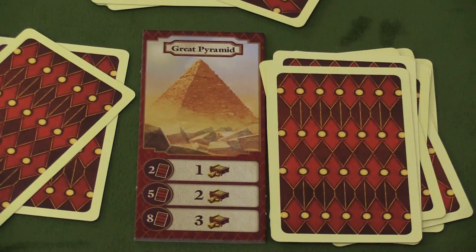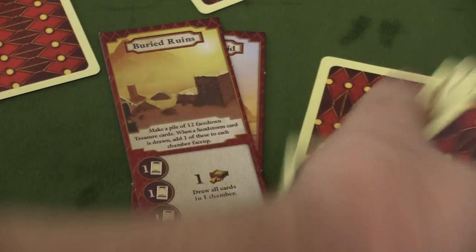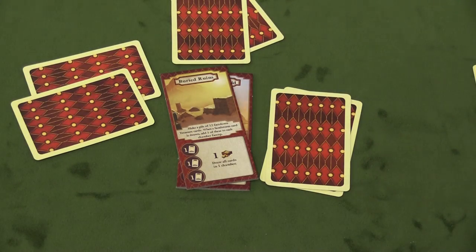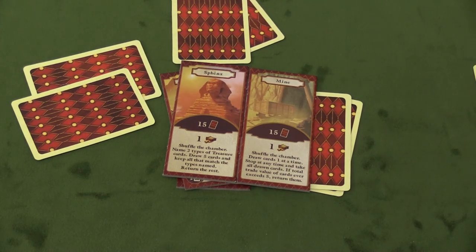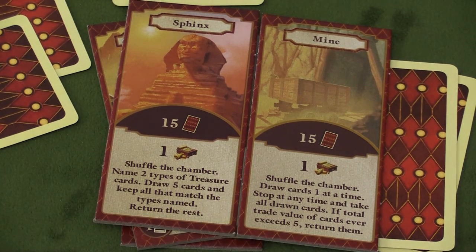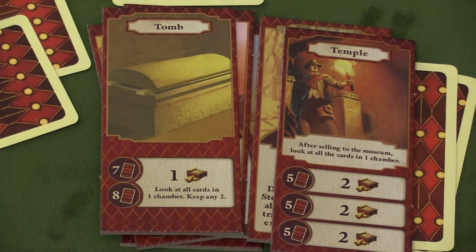Each monument card is going to be somewhat different. For example, one starts with a pile of twelve and three piles of treasure cards, where every sandstorm adds a card to each pile and you can discard a treasure to take all the cards in one pile. The sphinx and the mine both have push-your-luck aspects where you flip cards — one lets you keep them all as long as your value doesn't go over five; the other has you name two cards, flip over five, and keep all of the named type. The tomb starts with two chambers where you can look and keep two cards for one map. And one monument has three chambers of five cards each requiring two maps, with a peek reward whenever you sell to the museum.